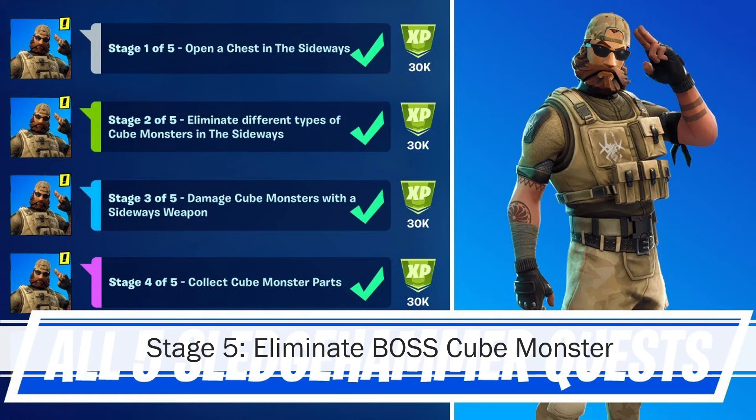Then you need to damage cube monsters with a sideways weapon. From the chests you open in the Sideways, you have a pretty good chance of getting a sideways weapon, so that should be easy. You also need to collect cube monster parts — I suggest dropping all the parts you have and re-picking them up. I think it's around 30 parts you need.